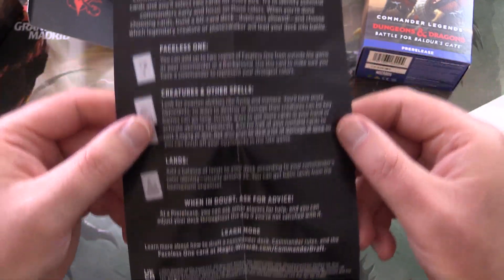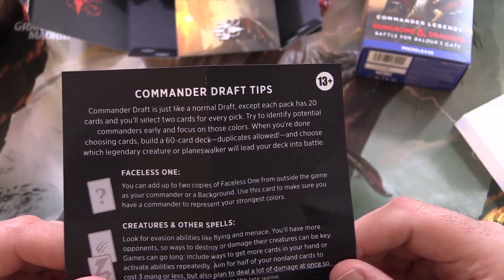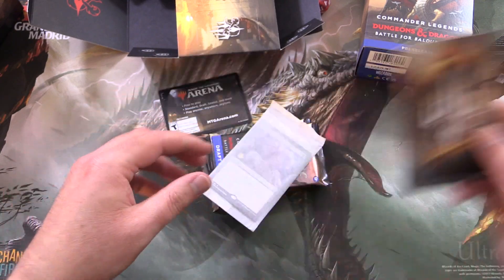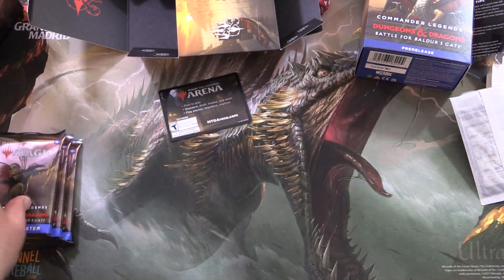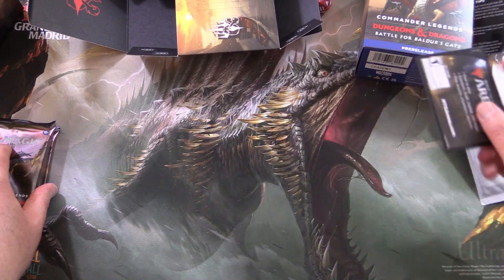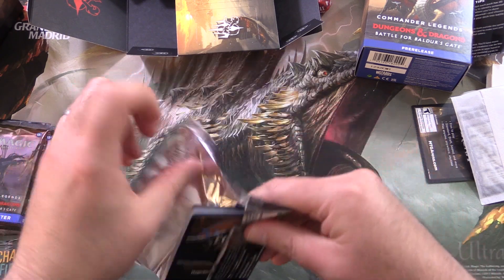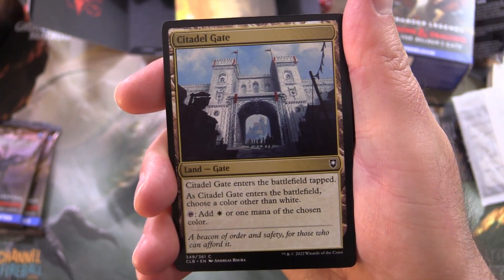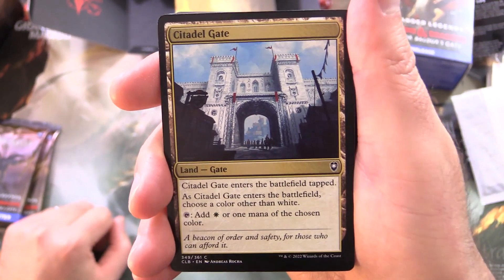Commander Draft — you're drafting a different number of cards than regular. We have a very snazzy divider. Looks like promo cards in here — we'll take a look at that later. We only have three packs. There's also a code card — we'll reveal that later. These are draft boosters. We've been opening a bunch of set boosters on the channel so far. We will be having a draft battle between Commander Legends 1 and 2, so stay tuned for that.